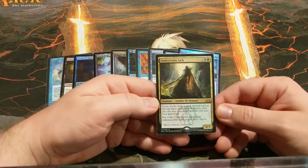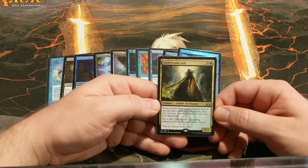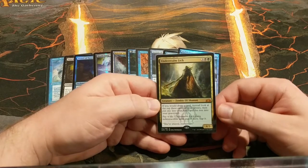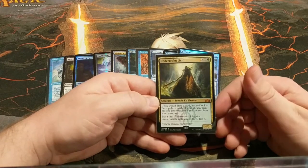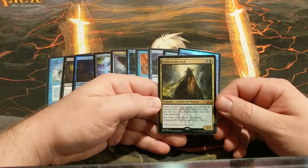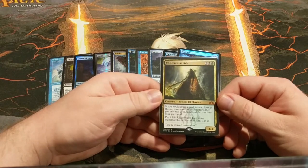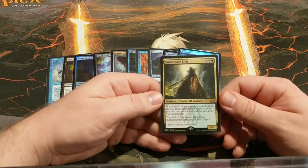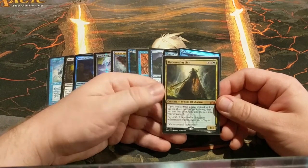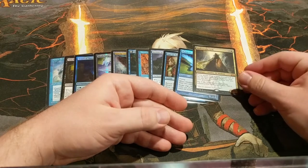We've got Underrealm Lich. I really underestimated this card the first couple of times I saw it, and then the first time I played with it, I realized how good it was. It's got a decently sized body, survives board wipes, makes your graveyard absolutely massive. If you don't win the game after having this guy around for more than a turn or two, something is going extremely wrong. And paying four life to give him indestructible is almost always worth it — you want him around as much as possible.